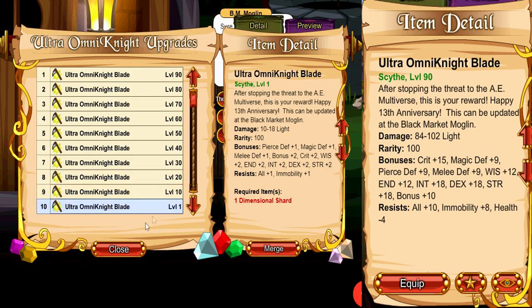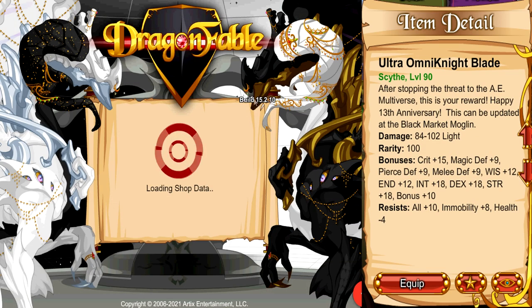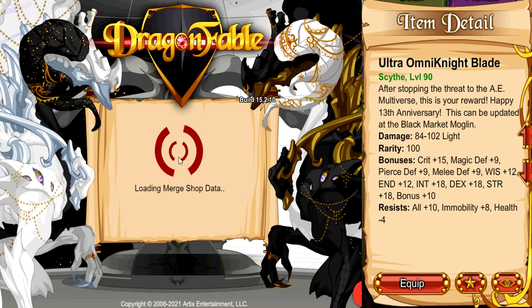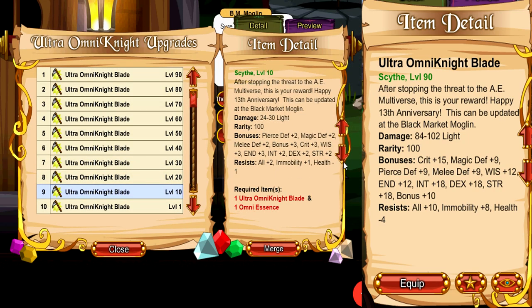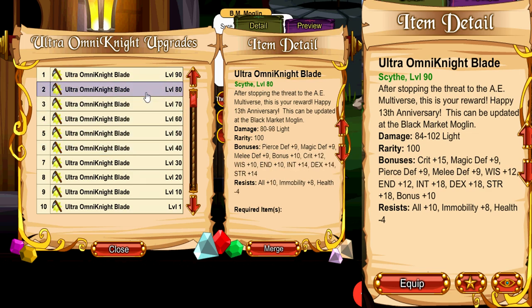After you have done that and you want to upgrade your weapon, you can upgrade it for free. Go back one screen, click on Items, click on Special Essences, scroll all the way down and you can buy the Omni Essence for zero gold. Then go back to Weapons, Ultra Omni Knight, and you can merge it for the next level upgrade. You can use this from level 1 all the way up to level 90 — it goes up in increasing levels of 10 — and you really only need this one weapon for your entire questing journey apart from some light resist monsters you face along the way.